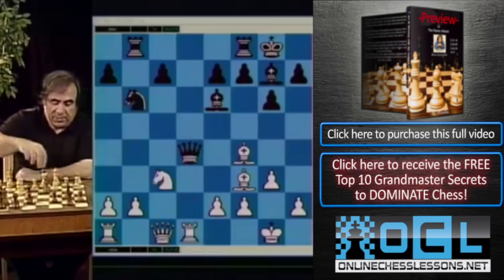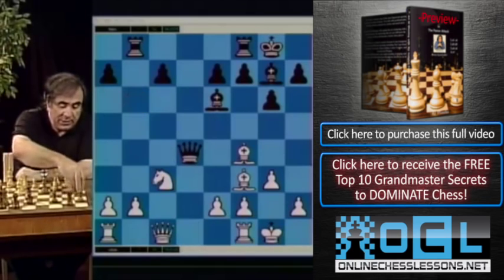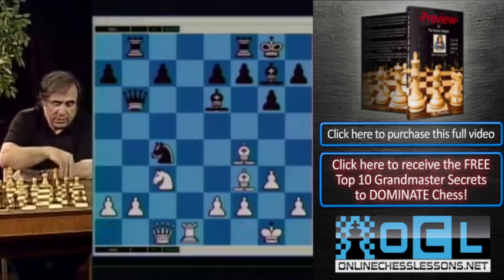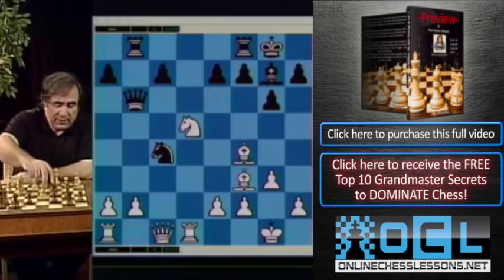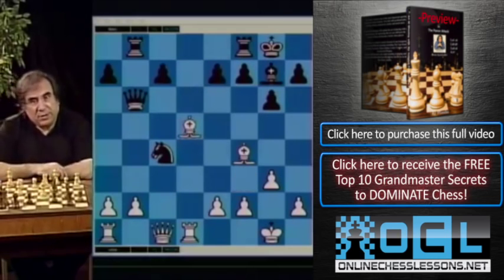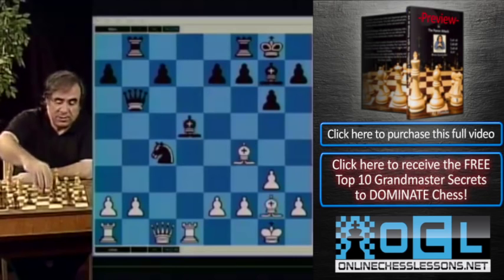In my game, my opponent did not play knight a4 — he played knight c4. After rook d1, queen b4, and rook b1, I got a solid advantage. Actually, I think the move was knight d5, bishop takes d5, bishop takes d5 — and this position is better for white.